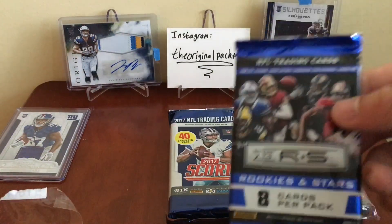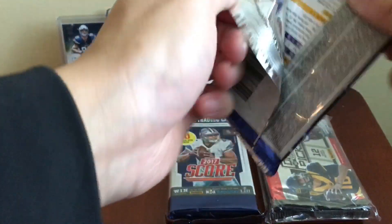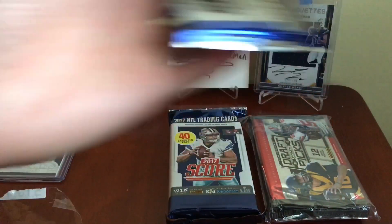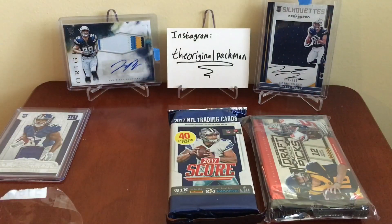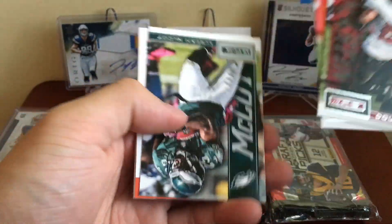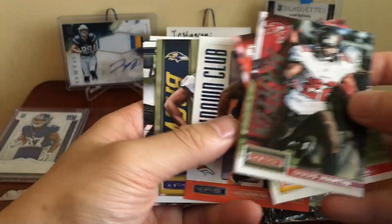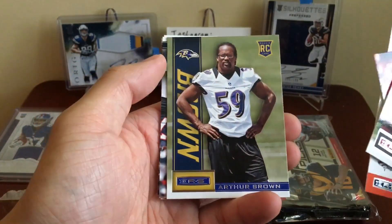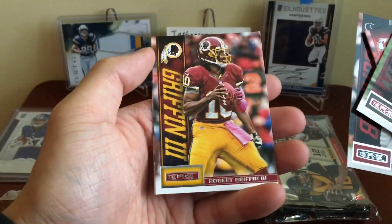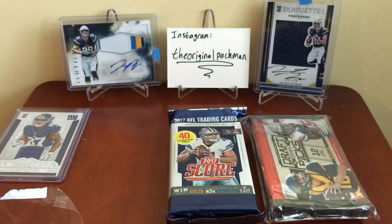We also got a Rookies and Stars pack. If you're not familiar with the breakdown of the card crate or these subscription boxes, check out my first card crate video where I go in depth on all that stuff. In this pack we have Doug Martin, Tom Brady, Shady McCoy, Demaryius Thomas, Touchdown Club Arthur Brown, Matt Schaub, Robert Griffin III, and Christian Ponder — nothing too much out of the Rookies and Stars.